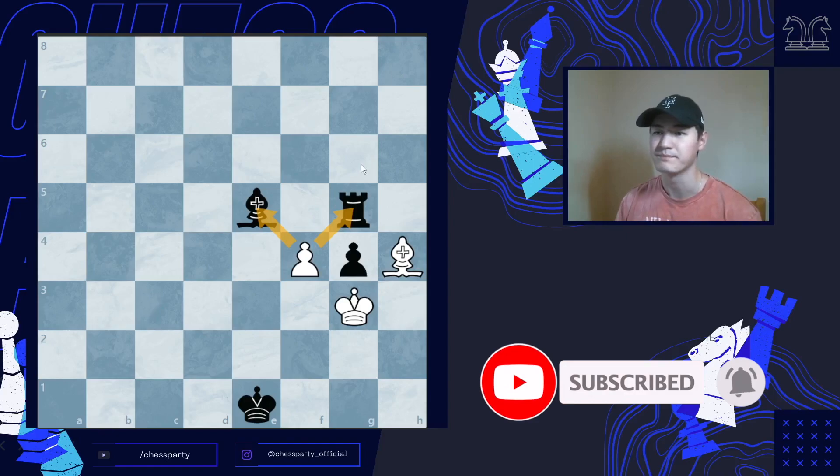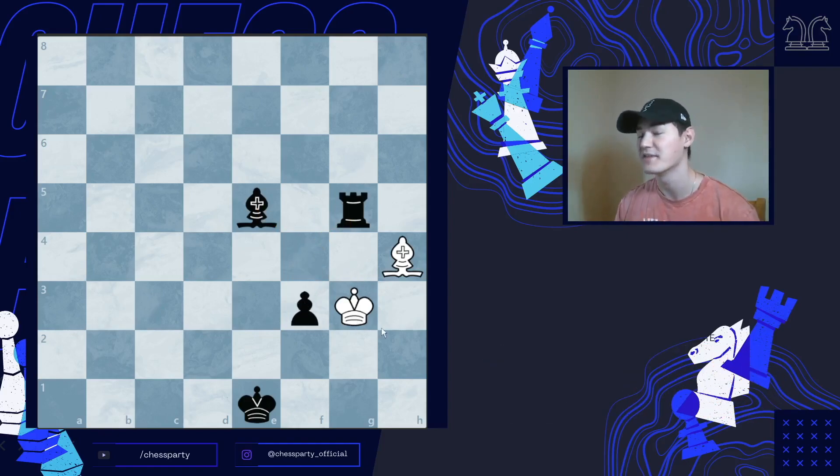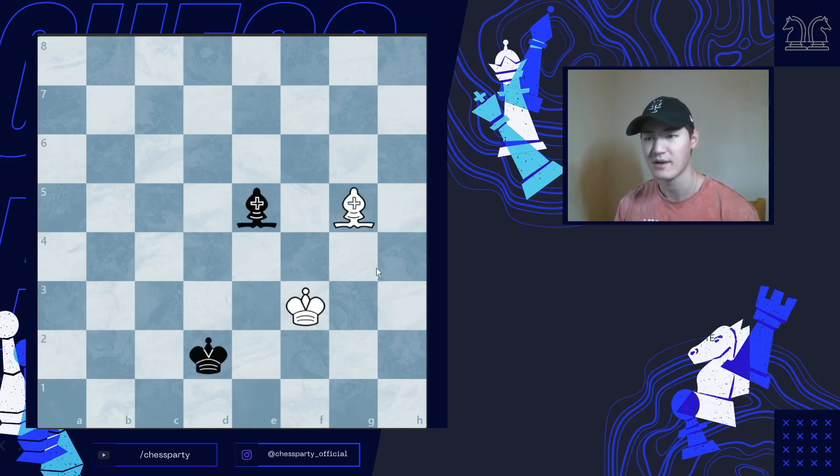You might be wondering: they can just capture us with an en passant, and that is true. They're going to be giving check — this time it's a double check — but we can capture the opponent's pawn, and when we capture that we're discovering the bishop's check, and the bishop is still attacking the opponent's rook.